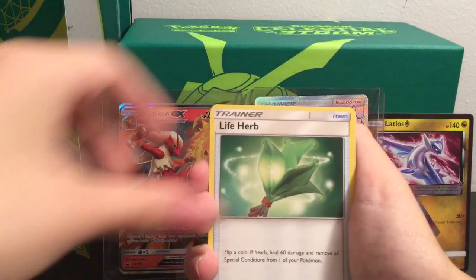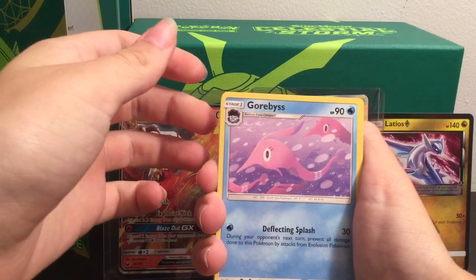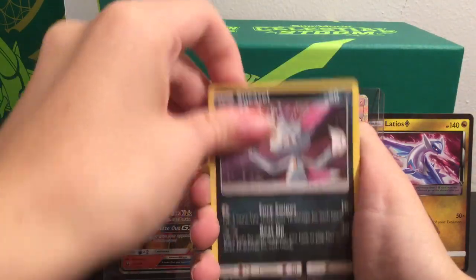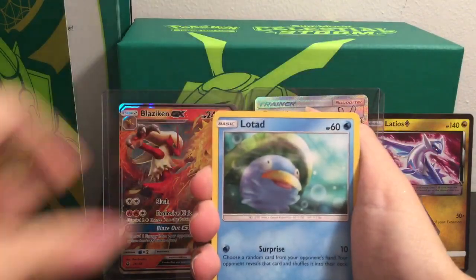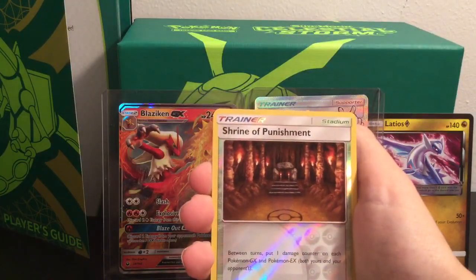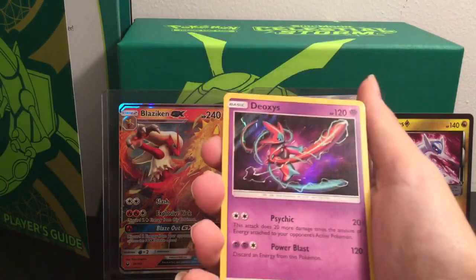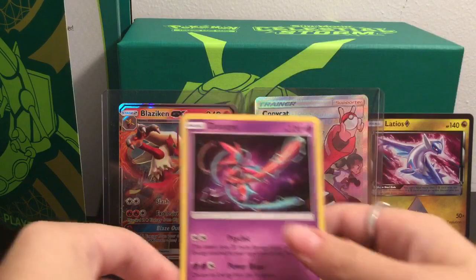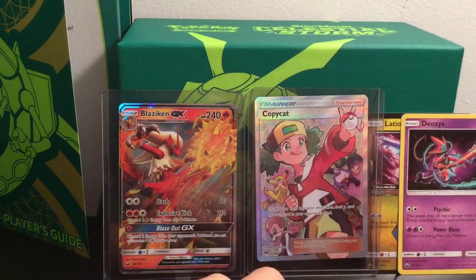So we have a Metal Energy, Life Herb, Gorbis, Sableye, Sneasel, Bagon, Baltoy, Beldum, Lotad, a Reverse Shrine of Punishment, and the rare is a Deoxys Holographic. We'll put over that Gladius.